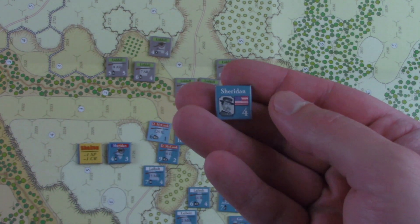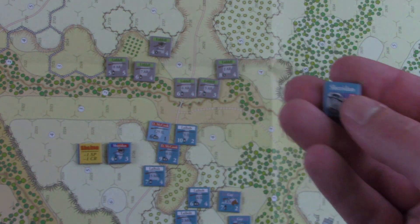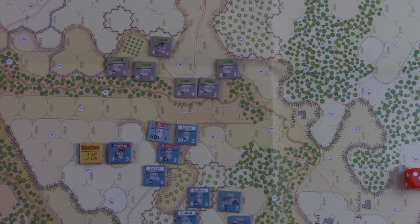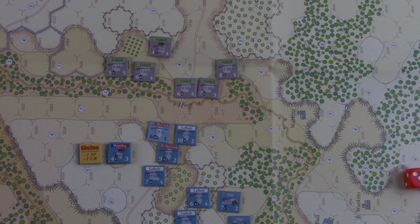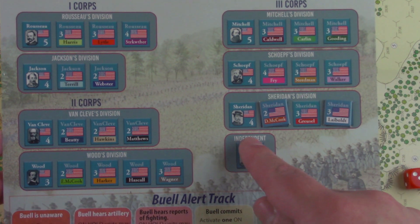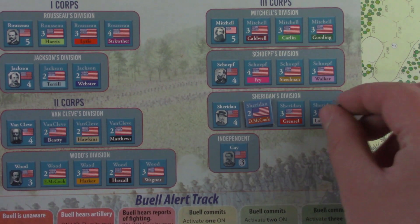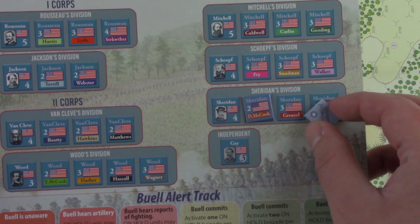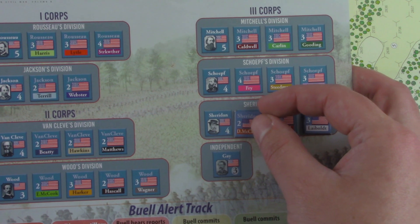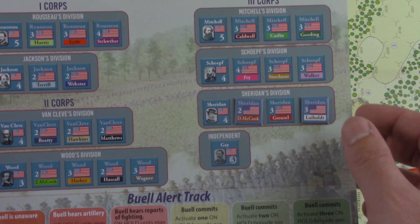Alright, so next chip: Sheridan. In this game, Sheridan has two divisions. If you're not familiar with Blind Swords, this is a good segment to take a look at. They have this really nice Order of Battle card. When you pull Sheridan, you can activate one of these three brigades, and once you've activated them, you can flip them so you remember they've already been activated. In this game there's an interesting wrinkle: the number is how many units at the end of an activation can be adjacent to an enemy.